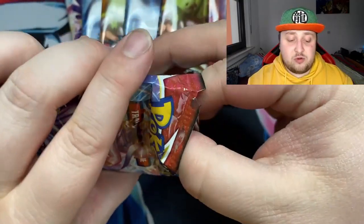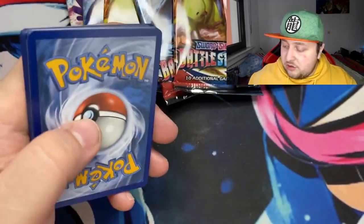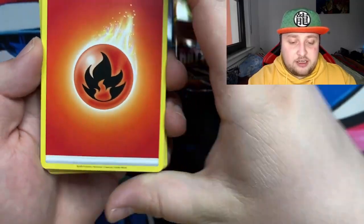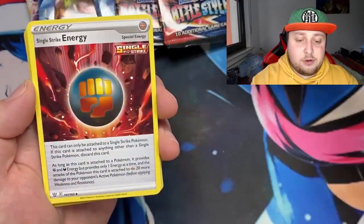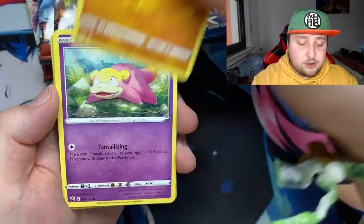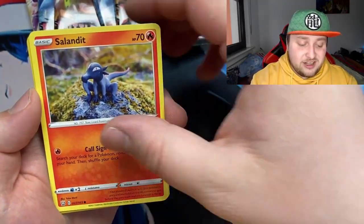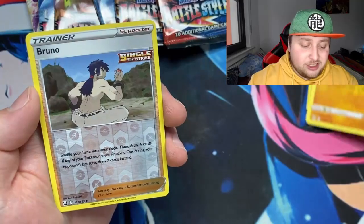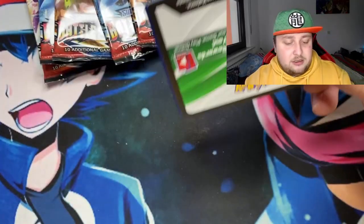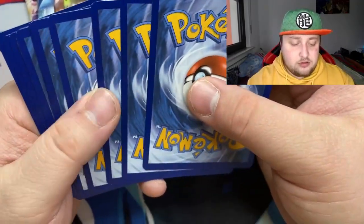Be sure to stick around and watch till the end to see what we pull. Another code for you guys. Got fire energy, Level Ball, single strike energy, Luxio rapid strike, Timbur, Galarian Slowpoke, Corphish, Rolycoly, reverse Bruno, and we got a Marowak.